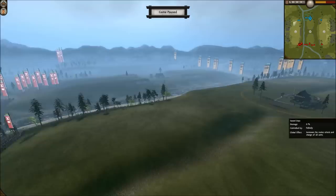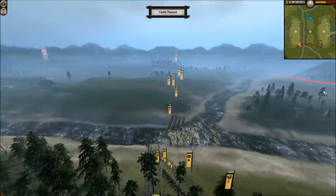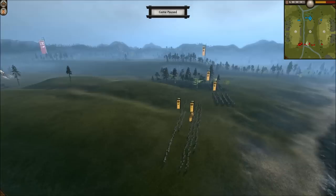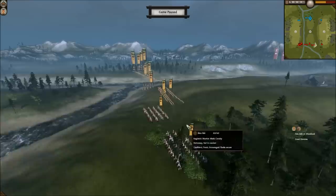For my army setup, I have the Yari Ashigaru upgraded, one Bow Warrior Monk, and a couple Matchlock Warrior Monks — which I forgot to mention are another benefit of being the Iko Iki faction. No other unit in the game has access to these in classic mode, and you can bring more than one — it's not like Avatar Conquest mode where you can only bring one Matchlock Warrior Monk. I believe I have two or three, actually I think three. And with the Naginata Warrior Monk hero, that rounds out my army setup.